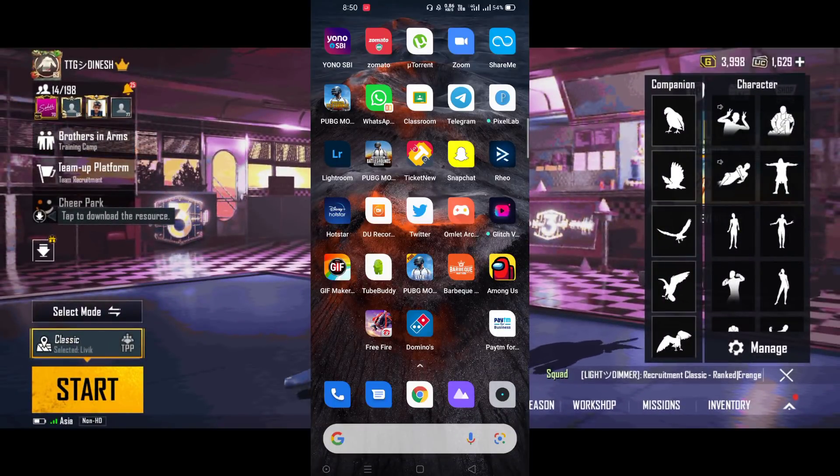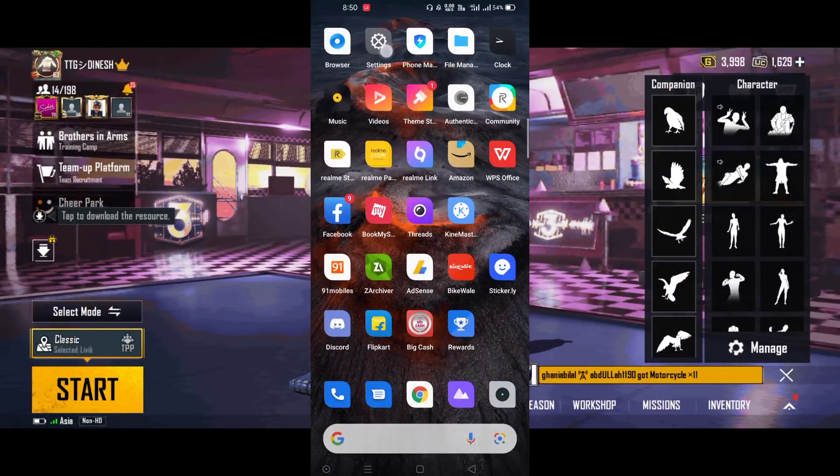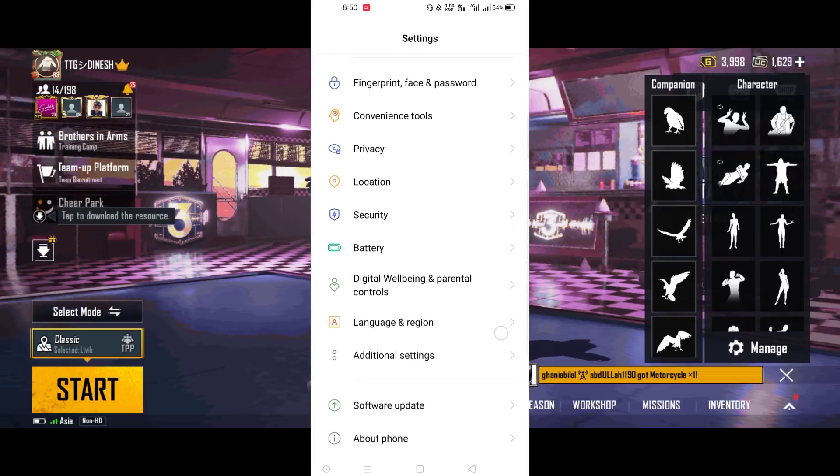Let's go to the video. Okay friends, first click on the settings. Click on the settings, then first click on Apps.